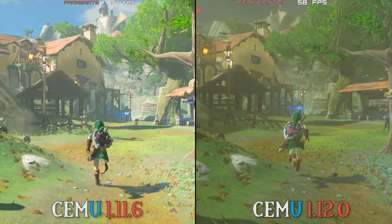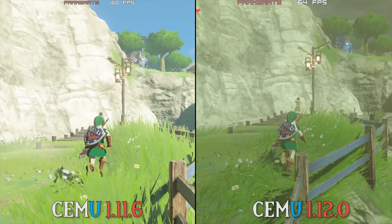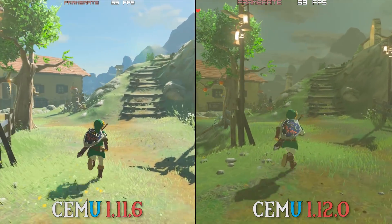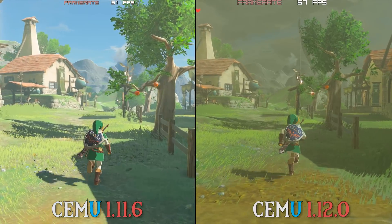As you can clearly see on screen, 1.12.0, in a quite shocking fashion to me, is outperforming 1.11.6 by quite a large margin. The differences in performance were actually so large at some parts of the game that I had to do several tests and retests to make sure that all the numbers I was seeing were correct.